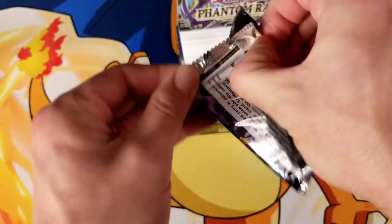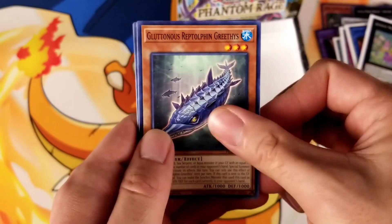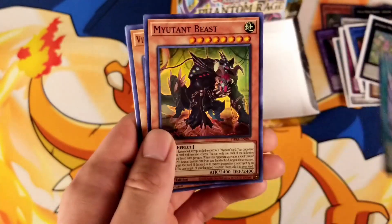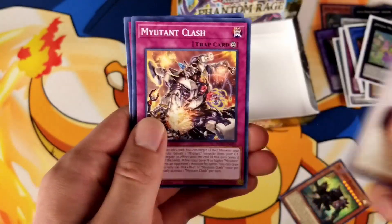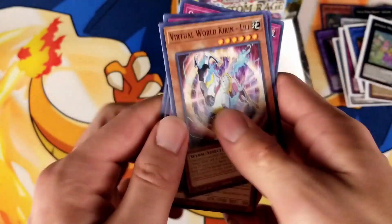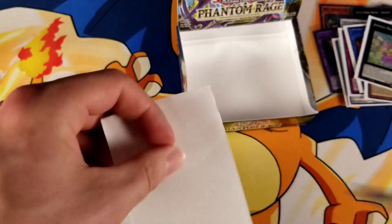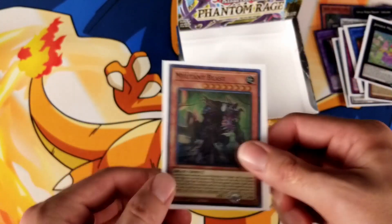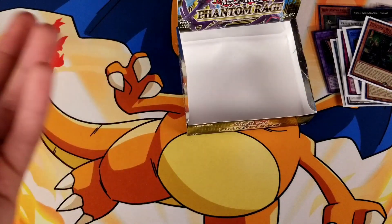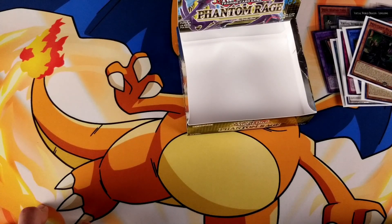Alright, last pack. Okay, so Banquet of Millions, Mutant Blast, Gluttonous Reptolphin, Arcana Reading, Super Rare Mutant Beast, Virtual World Kieran, Mutant Clash, 1 or 8, and Awakening of the Possessed. Alright, so there you have it — that is the Phantom Rage 1st Edition Booster Box opening. If you're interested in picking that up, you can find that at local hobby stores or card shops for about $60-$70. Definitely recommend it — there's a lot of pretty sweet cards in here. So that's about it, guys. Thank you for watching, and I'll talk to you soon.